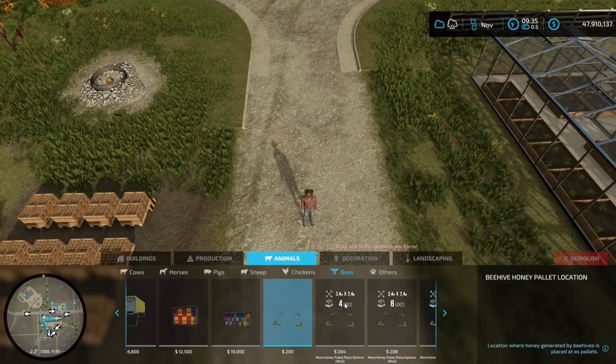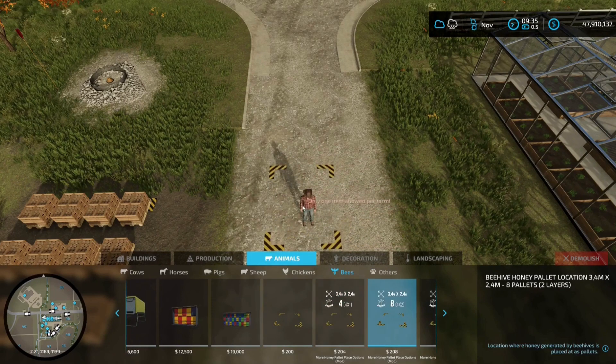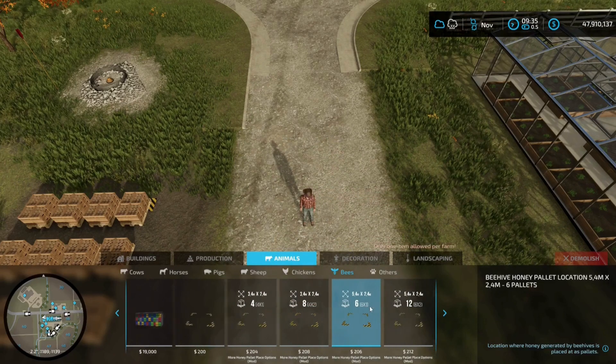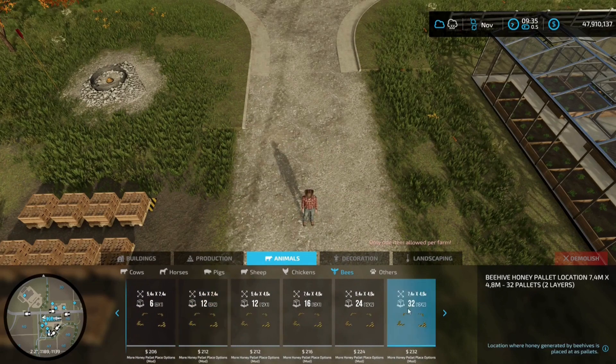But my More Honey Pallets mod has got a variety of larger spawn points, right up to 32, which I've got here.